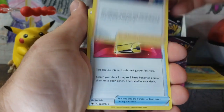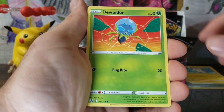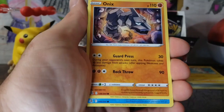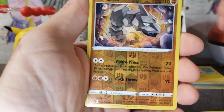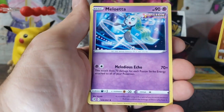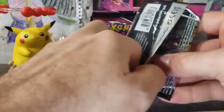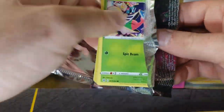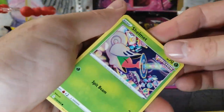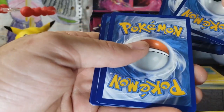We've got our Psychic Energy, Battle VIP Pass, Graveler, Volaby, Dewpider, Meowth, Onyx — Resistance is Chewdle — Onyx Reverse with a print line in it, and a Meloetta Regular Rare. All we've got to show for all of our work today so far is a Mew. We're going to get something besides this Shelmet — that looks pretty good.